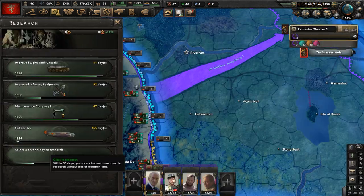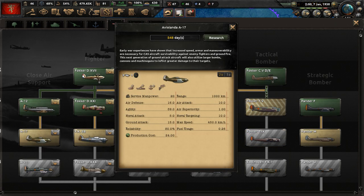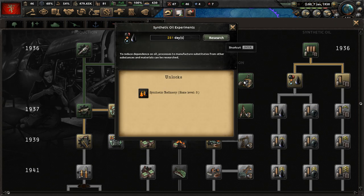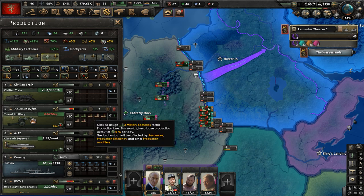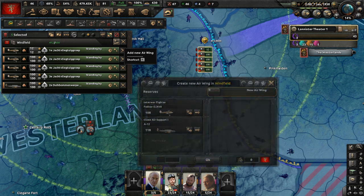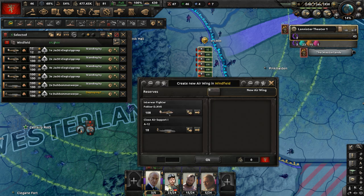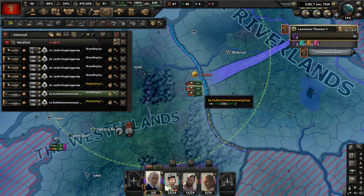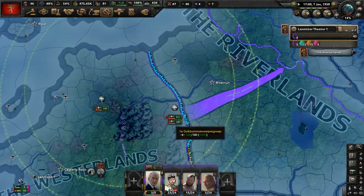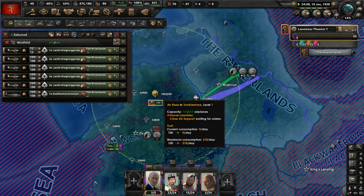Let's research Fokker TV and synthetic oil experiments. Outdated equipment in production — make more advanced fighters. Let's deploy some close air support in the skies and more fighters. Move some planes to a different air base at Tumblestone. Let's deploy all these planes to do close air support and air superiority. I'm a little concerned about the House Stark Air Force, but we'll deal with it.